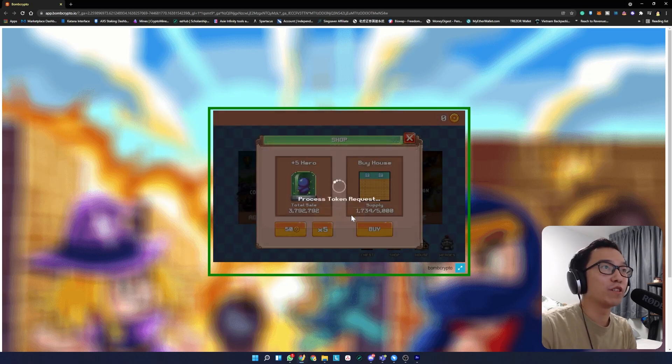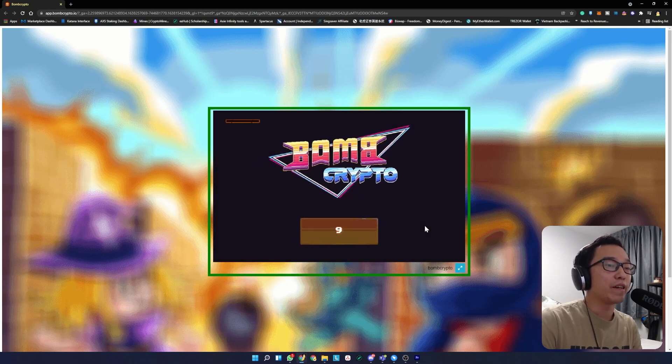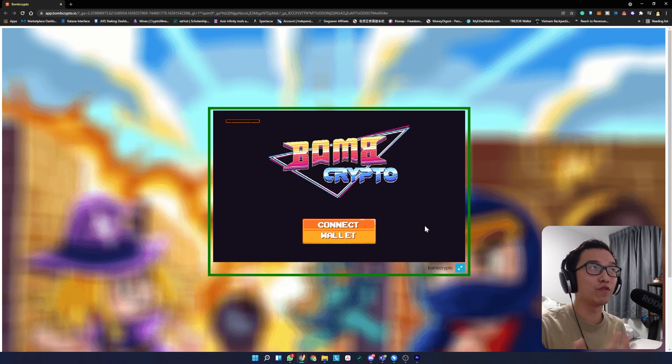We have an unknown error now. My transaction was sent to the blockchain but we're not going to get any mints right now. The transaction was already done though. I'll probably do a hero review on YouTube Shorts so you can see the percentage breakdown, although it's all available on the simulator that I'll cover right after this.